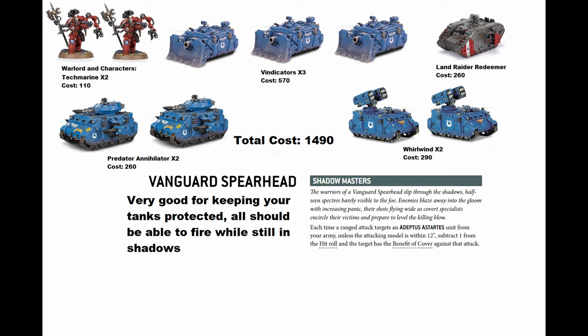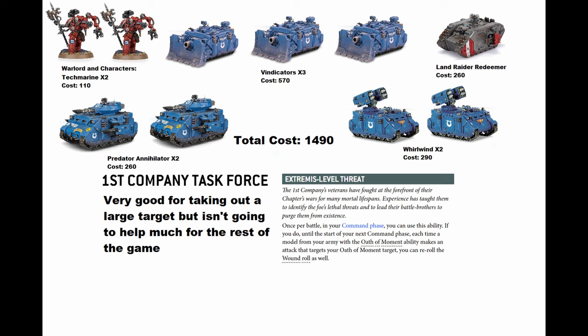The Vanguard Spearhead is really good for keeping your tanks protected - using the smoke stratagem means you're always going to be at least 12 inches away from the enemy with your long range firepower, so you have permanent shrouding to protect your tanks. You can build a real tower force shooting from long range and just dealing damage while being hard to hit. The problem is none of the other stratagems work here except Armor of Contempt, so you'll have a lot of command points you're not really going to use - it's powerful but won't be the most fun army to play.